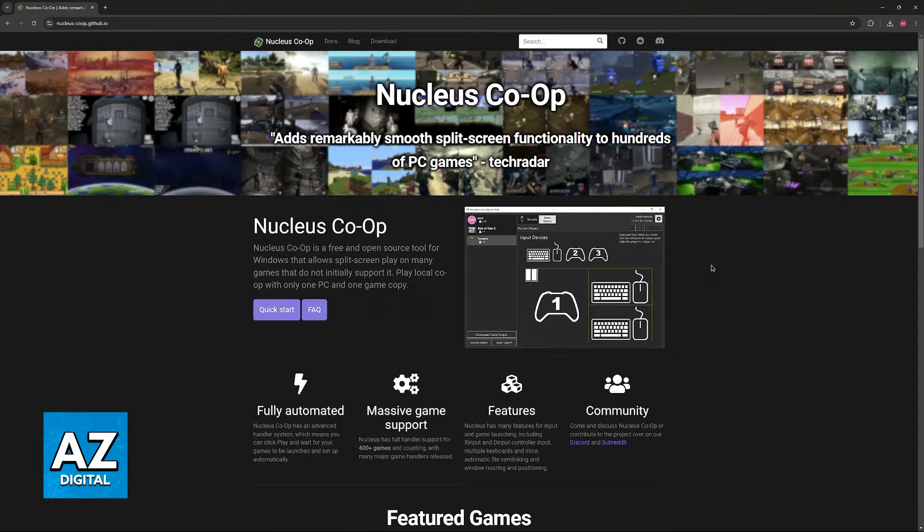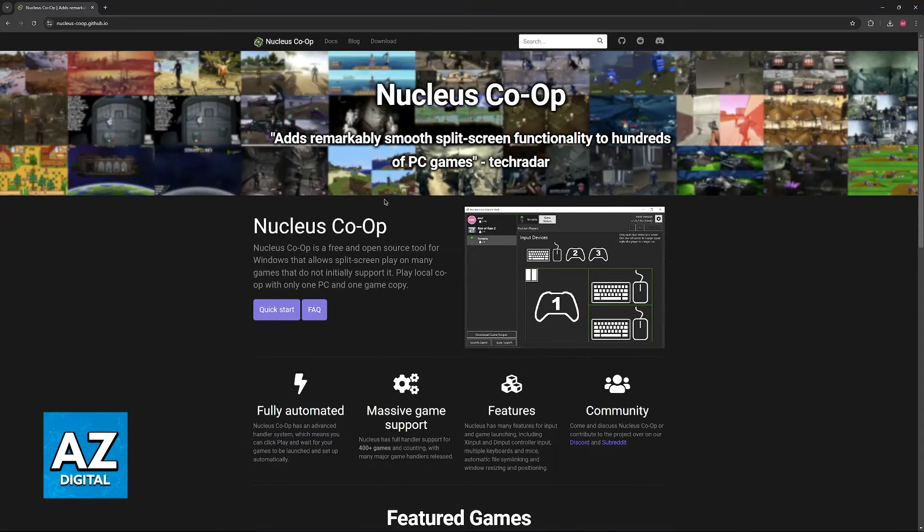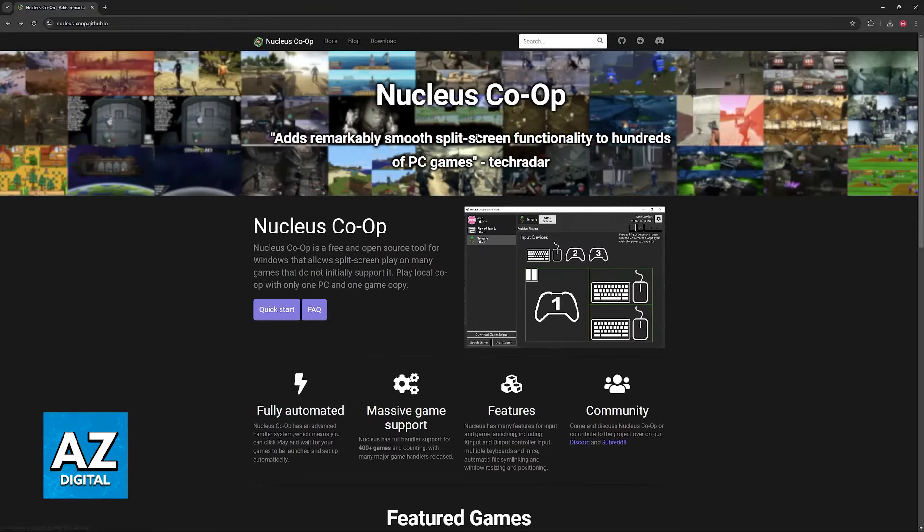As the name suggests, this program allows you to set up multiple screens. You can do horizontal split-screen, vertical split-screen, you can have up to 4 players, and essentially you will be able to do split-screen by using this. So, go over to their website, you will be able to download it here — quick start — and I'm gonna go over the initial process, but I recommend that you watch a full guide. For this video, I'm not gonna go over too much in depth.